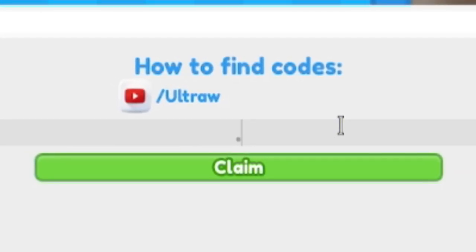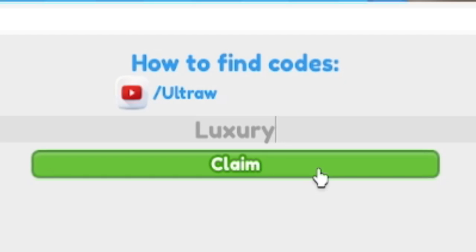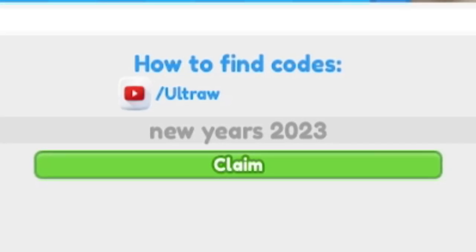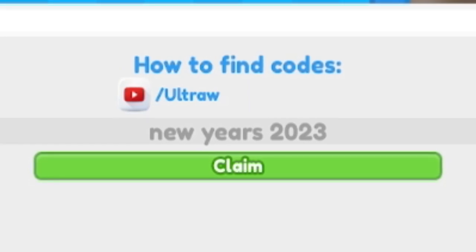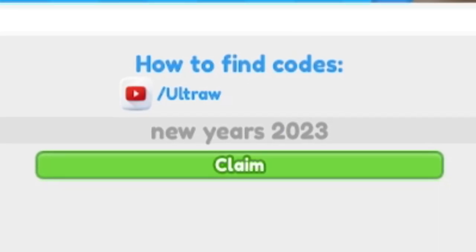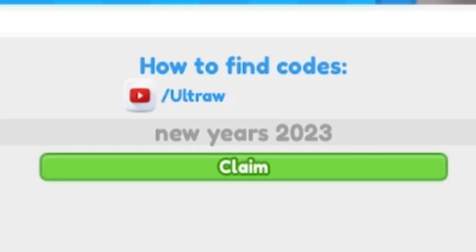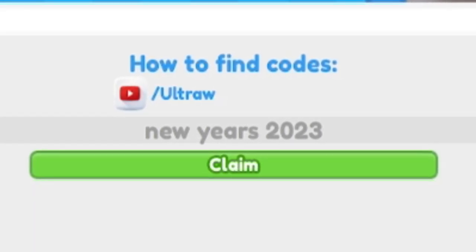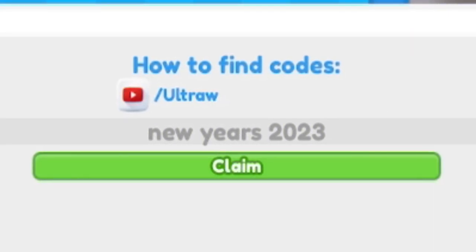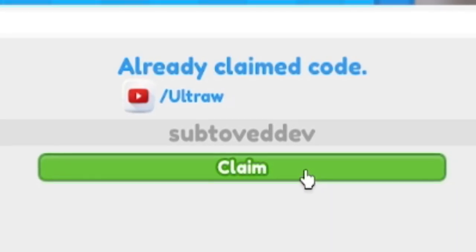A lot of these codes say they give you the doubloons arc but they don't — they give something else. Next up is 'luxury', redeeming that now. Then code 'newyears2023' — and while I'm redeeming each of these codes, make sure you subscribe with the notification bell on. Whenever this game updates and releases new codes I'll be the first to show you. I'm also trying to hit 1 million subscribers before the end of the year — only 5% of viewers have subscribed, so please do so now.